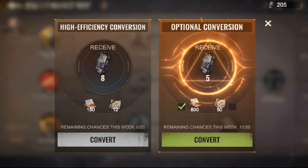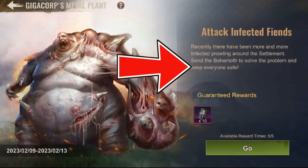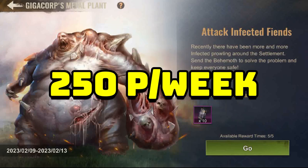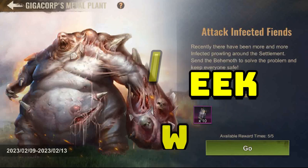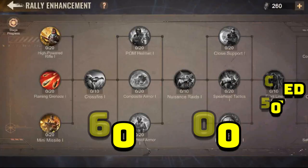Secondly, in conjunction with the release of this feature, you can make up to 5 infected Fiance rallies per day to get another 50 Tragic Capsules, collecting over 250 Tragic Capsules per week. Therefore, as a free-to-play player, you will be able to obtain 510 Tragic Capsules per week.